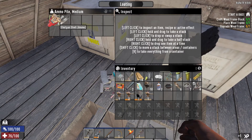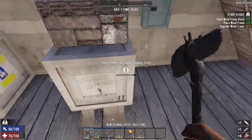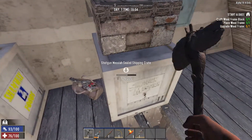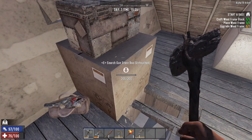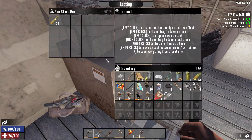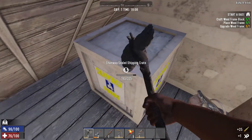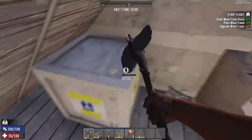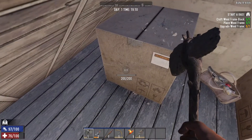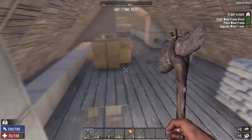Some shotgun ammo. Serrated blade mod. Alright, let's go ahead and crack this chest open. What do we got? Shotgun parts. Oh, some more ammo — I will take more ammo for the AK. And we got a Shamway for some more food. What do we got in here? You know what? We'll take it. They used to be green on consoles, so they look a lot better.